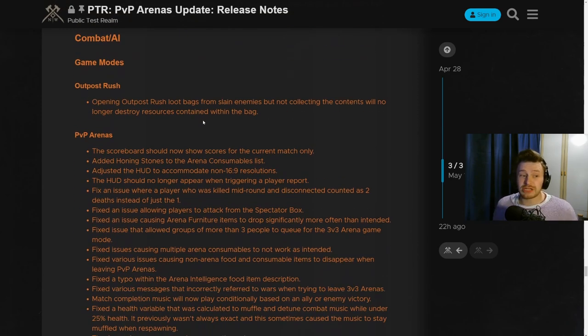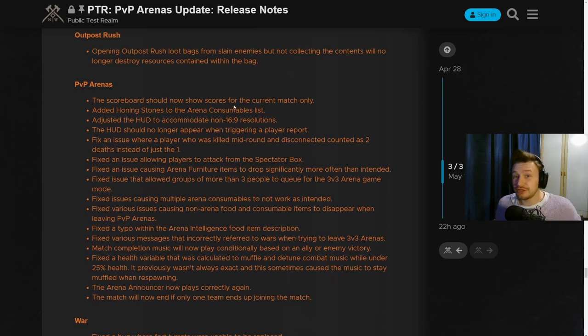They've done a few changes here. The first one is to game modes — looking at Outpost Rush specifically. Essentially, it's fixing the issue of items disappearing from a loot bag when you don't get a chance to pick them up, whether through dodging, attacking, or someone attacking you. Those items are no longer going to be destroyed — they'll still be there to go and pick up.